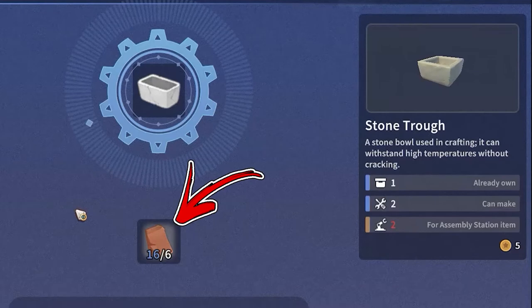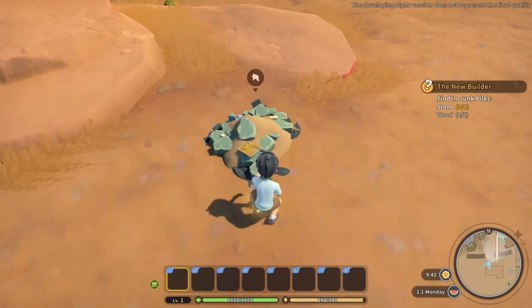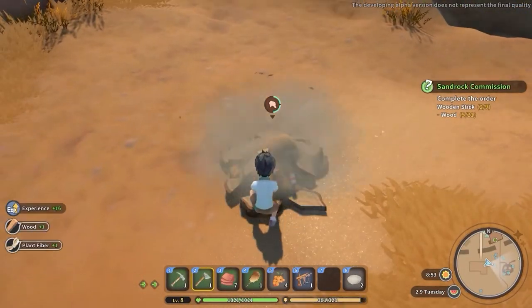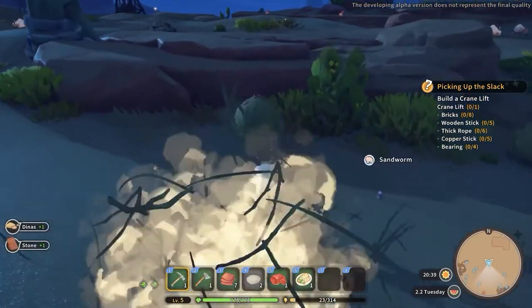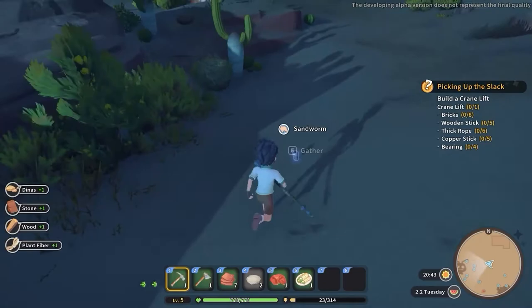For stone farming early game, around your workshop you will find some junk piles, stone piles, and wood piles that will yield you some stones. Alternatively, find some tumbleweeds around your workshop — by just running through them you will be able to destroy them and occasionally obtain some stone.